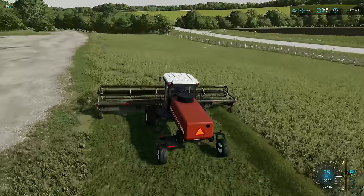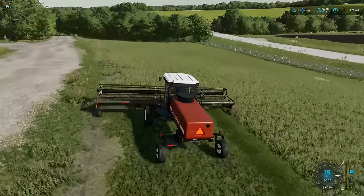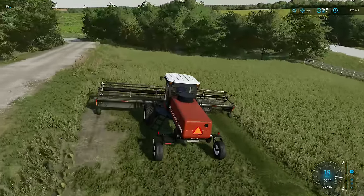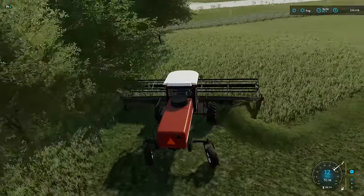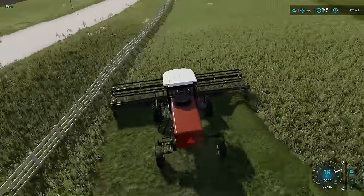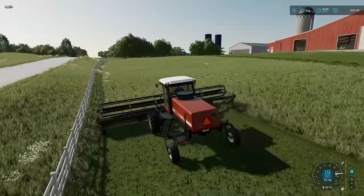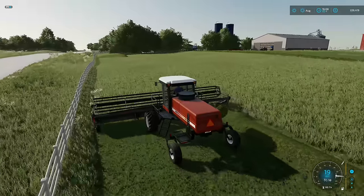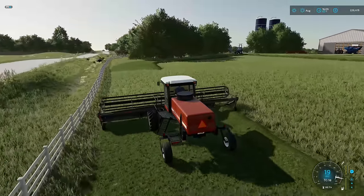I want this to look exactly like it does now, just be able to fertilize it and stuff. I used to do this a lot back in Farming Simulator 17 — I would go into every area that had grass, plow it all up, plant grass, or just harvest it and keep it as free grass. This isn't going to give us a lot — maybe a couple thousand liters — but it's going to be more than zero, which is fantastic.